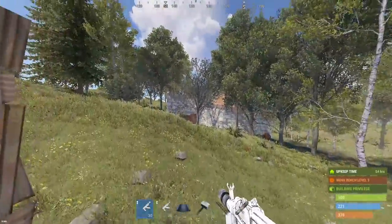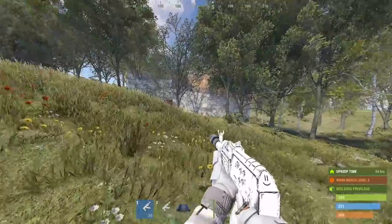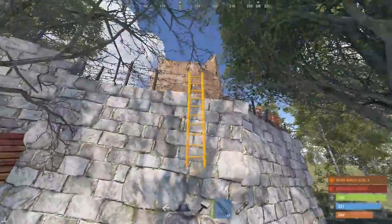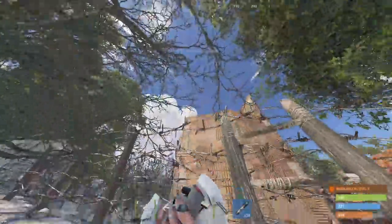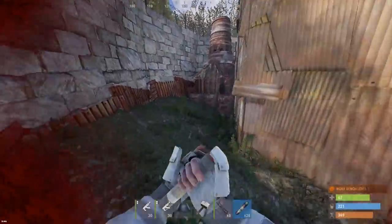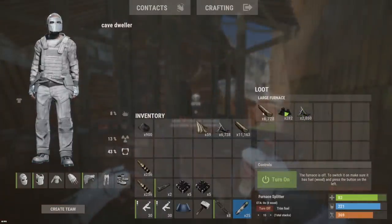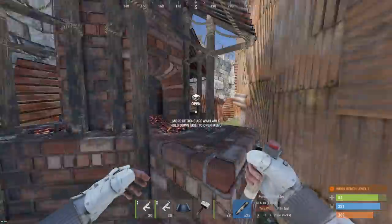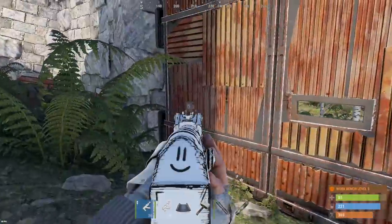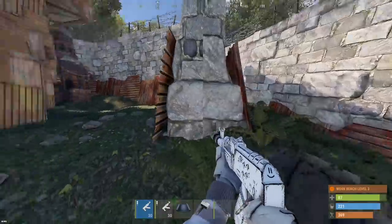My dude was able to build in between like 15 freaking trees, could hardly even see his base. Let's go ahead and ladder in and see what it looks like. He does have a large furnace in here. There's actually some juice in there — 900 GPS right off the bat. Forgot to take it out I guess. Looks like it could be a solo player, just a key lock, and there's actually ladders all the way to the top.